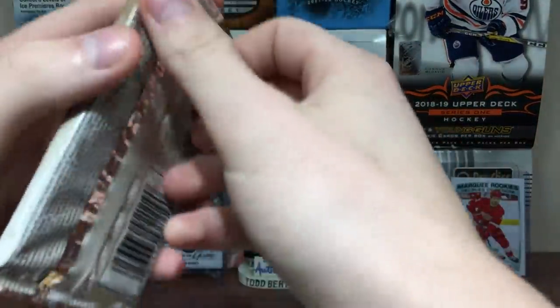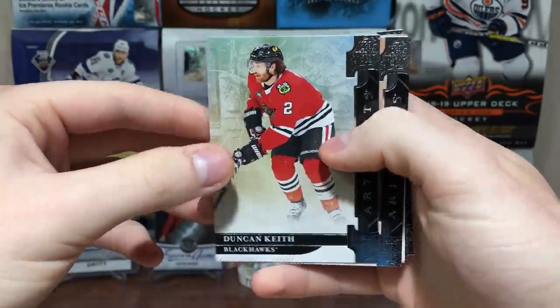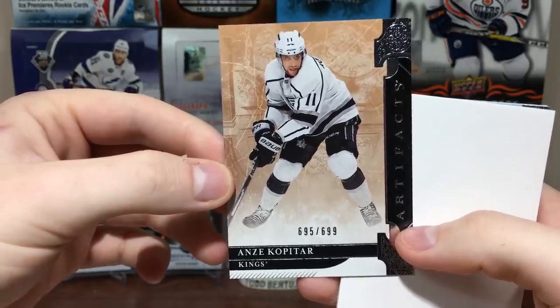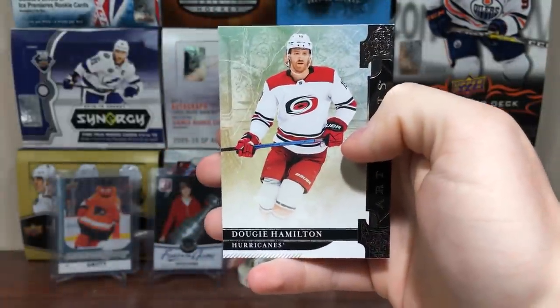And the final pack — should be a numbered card, but we'll see. We've got Duncan Keith, and it's a star player card. Anze Kopitar, 695 of 699. Sean Couturier and Dougie Hamilton.